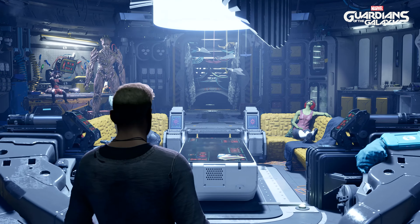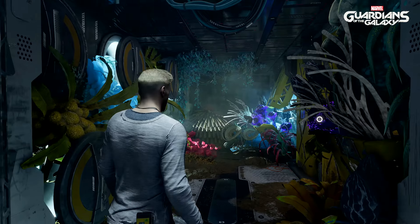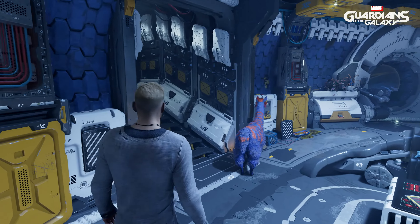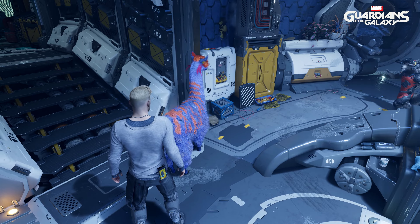The Milano is your home. Walk around its many rooms to get more familiar with the Guardians. Pay attention, and you'll even come across a few surprises. You ain't chewing through any more of my chips. Shoot! Flark off!